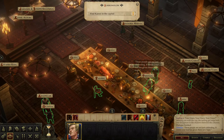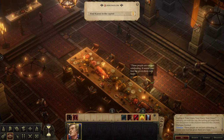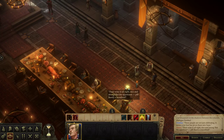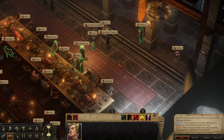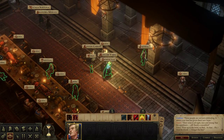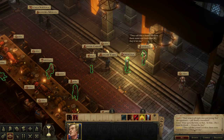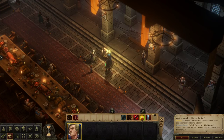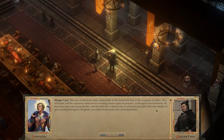Tristian: 'These people are not just celebrating — it seems your feat has given them new hope.' Amiri: 'Their wine is alright, nice and strong. But the appetizers? Barely a mouthful.' Linzi appears to be a bit drunk and forgot her line. Jhod: 'They call this a feast? I'd show them some real festivities if they'd let me.' Someone quips: 'Feasting on your family in front of everybody?' Jhod: 'Well, Tartuccio... scum.' Then Maegor Varn — this man is obviously more comfortable on the battlefield than in the company of nobles. He's well built, but the expensive waistcoat doesn't quite fit properly, as though it was borrowed. He has pale scars across his face and his dark hair is drawn into an unkempt ponytail with a few streaks of grey. He greets you with a broad smile and a firm handshake.